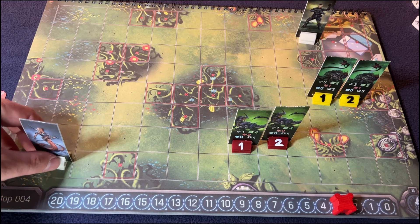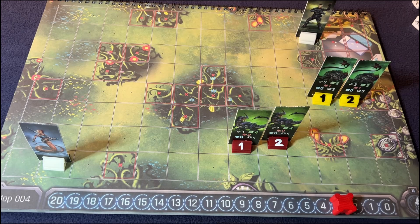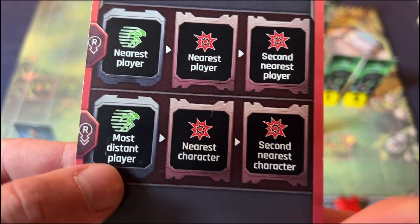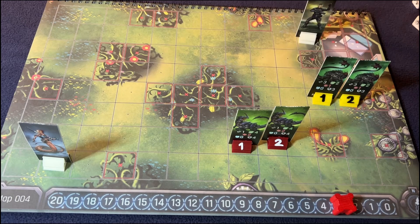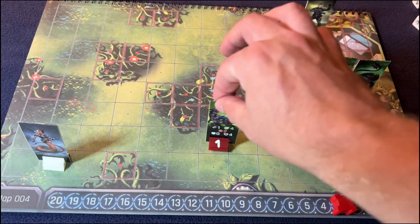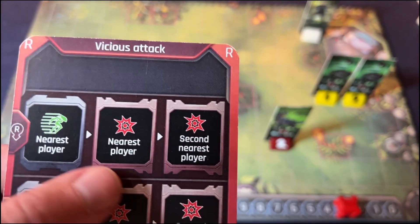Hero just went and that means these guys are going to go. These have a range of one — wait, no, we're getting a vicious attack. So they are going to move towards the nearest player, attack the nearest, and attack the second nearest. And the most distant player — attack the nearest, attack the nearest. The first is nearest player — one, two, three, four, five, six. Technically the nearest player for number one. He will move one, two, three, four. Luckily they have a range of one, movement of four, and attack of two. So he cannot reach for any attacks.